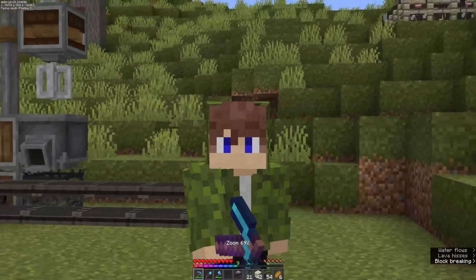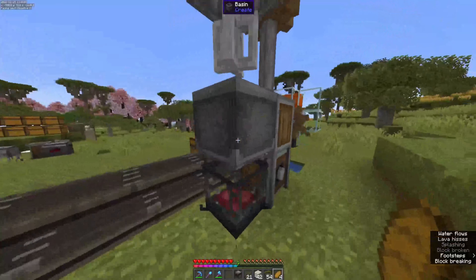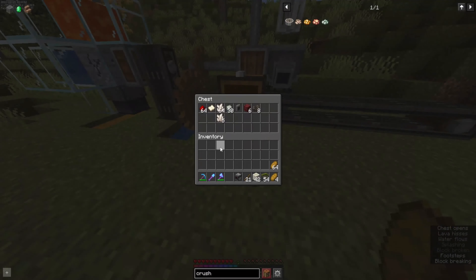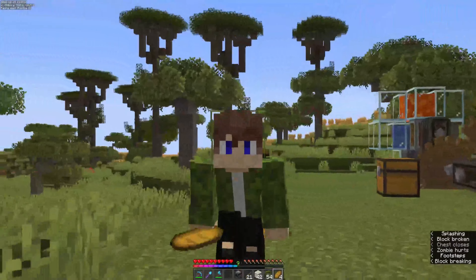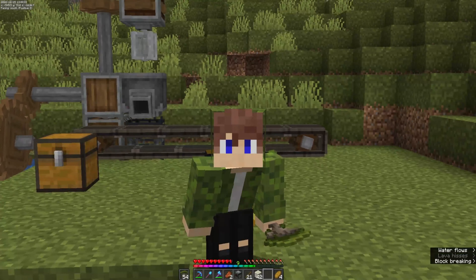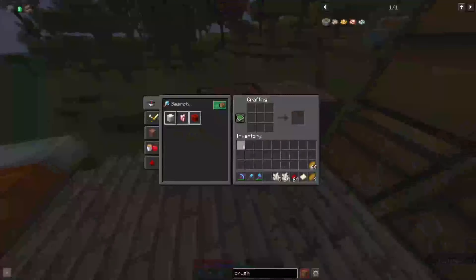What we're going to be doing in this episode is hopefully getting the materials to craft some crushing wheels, so we can start processing ores. I crafted a mechanical mixer, a basin, and a blaze burner as well. We are going to be mixing some stuff today, and I have some stuff prepared in this chest. I've got the sandpaper, the redstone, and the nether quartz.